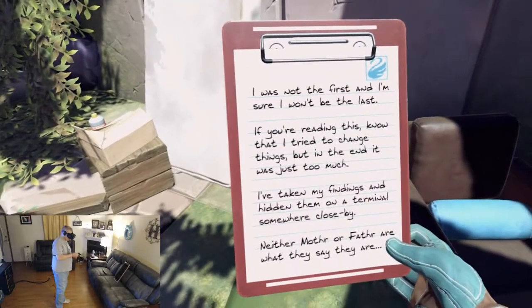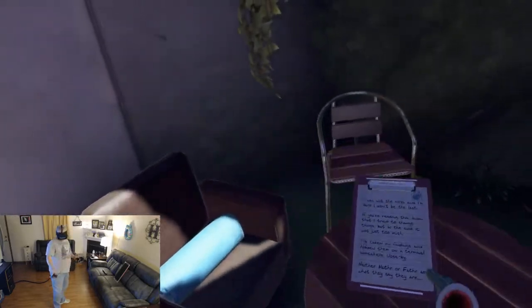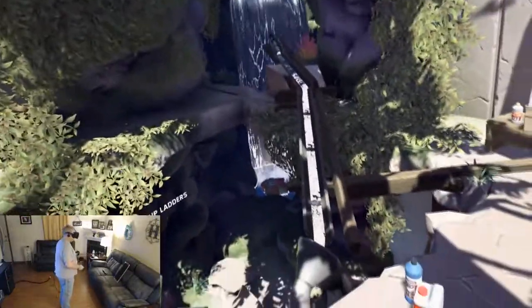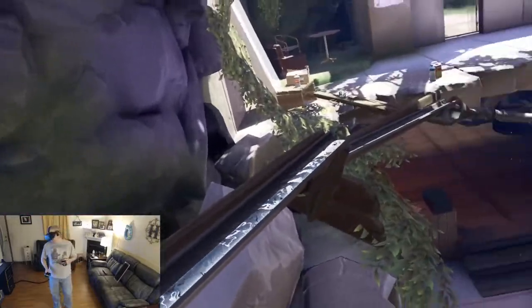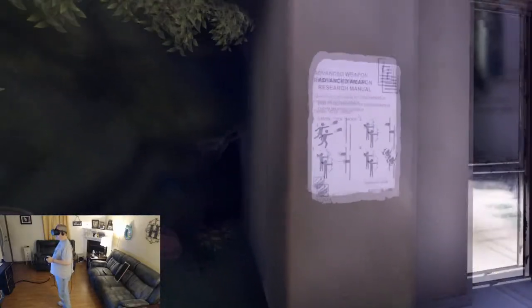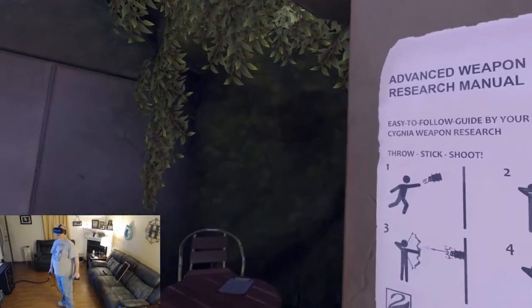I'm trying to change things, but in the end it was just too much. Taking my findings, hiding them on a terminal somewhere close by. Neither Mother nor Father are what they say they are. One thing I am liking is we got a little story developing here. We've got these evil AIs, another human that came before me, some good voiceovers. Overall, not hating on the game — there are just little inconsistencies here that I really hope the developers take feedback and fix.